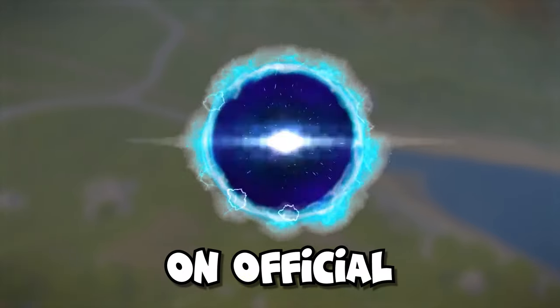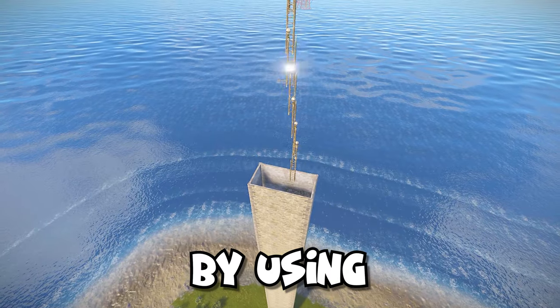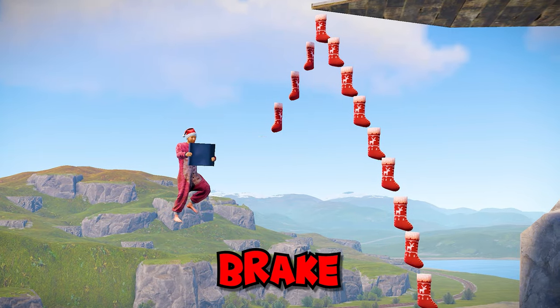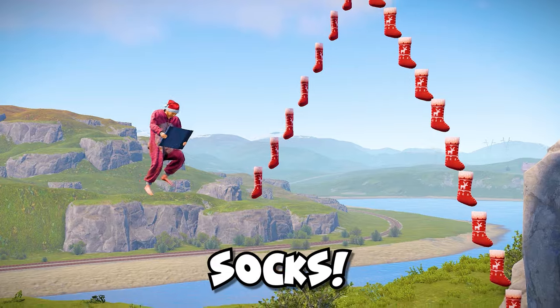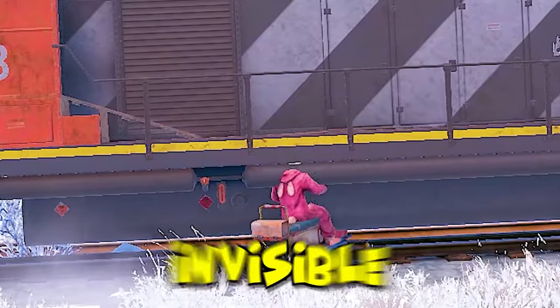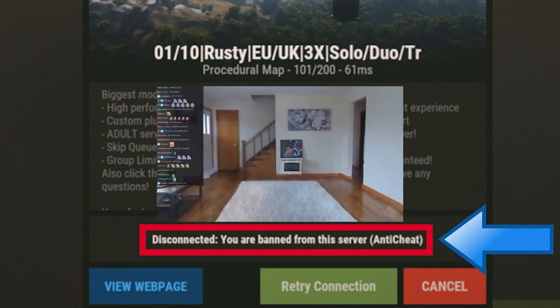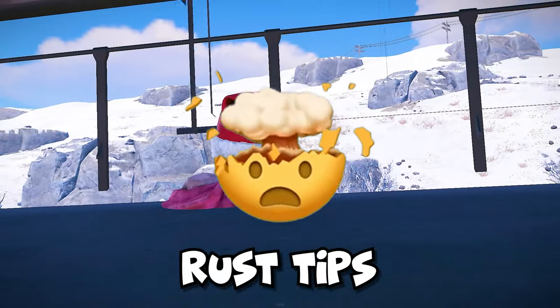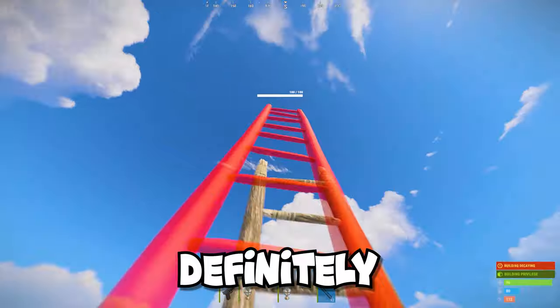Want to know how to use teleport on official servers in Rust using a recent update and a secret workshop item? Or how to break the game mechanics with flying socks using an insane bug that no one knows about? Or maybe how to get inside the train to become invisible and get banned in just 5 minutes? Here are 12 secret Rust tips that many of you definitely didn't know.